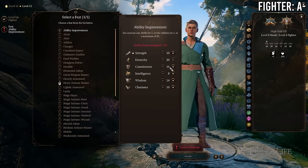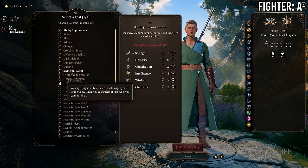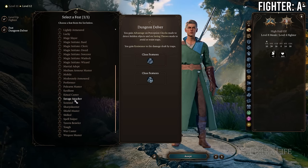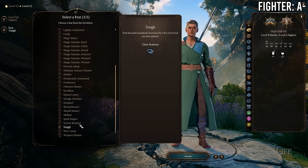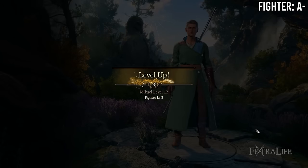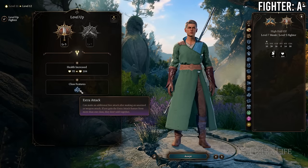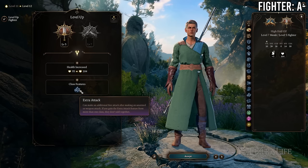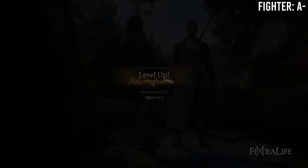At 8 Monk / 4 Fighter you gain your third feat back but lose Advanced Unarmored Movement and some unarmed damage. This is probably a wash — less beneficial if playing an unarmed monk unless you take Tavern Brawler. At 7 Monk / 5 Fighter, the fighter's Extra Attack doesn't stack with Monk's so that's effectively nothing, and you lose a feat — you don't want to go 7/5. You'd be better off at 8/4 or 6/6.